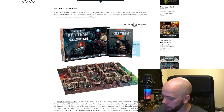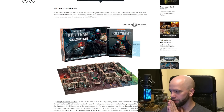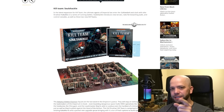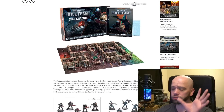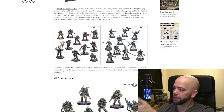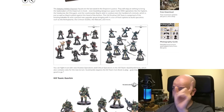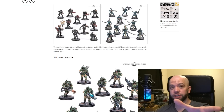Anyway, before we continue on, if you're subscribed to my channel, a big double hello — thank you for being here guys. So we know what Soul Shackle is: it's another set of Into the Dark terrain, it's another sprue of narrative stuff, it's the Arbites, and it's the Drukhari. Hand of the Archon — I'm going to throw it out there: let's go with Hand Job of the Archon officially, shall we?